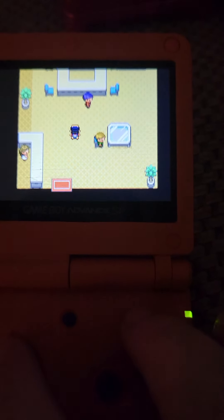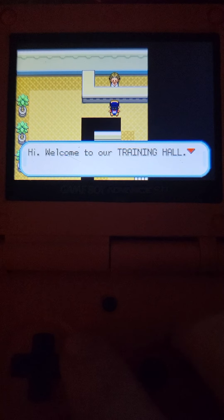For those who don't remember how to get the XP Share in Gen 2, you gotta take the Red Scale that you get from the Gyarados battle at the Lake of Rage way back when, and give it to Professor Elm. Then come down to the basement in here and you're able to have a battle with a person named Cal.